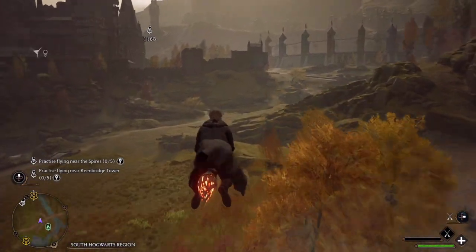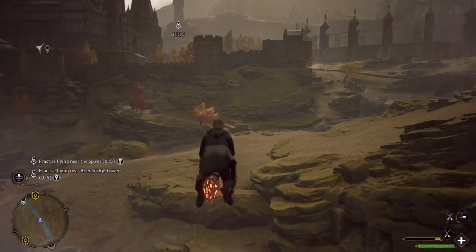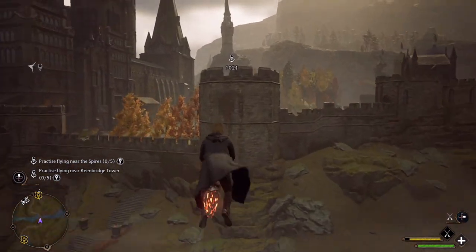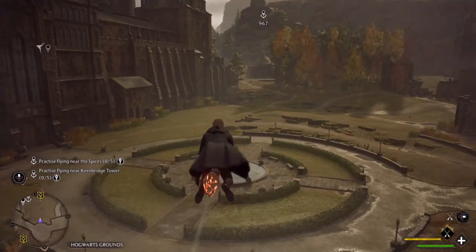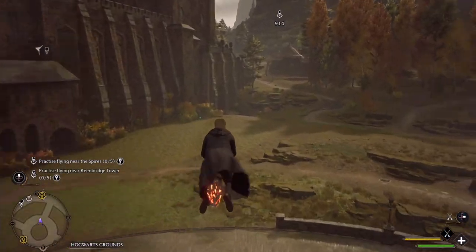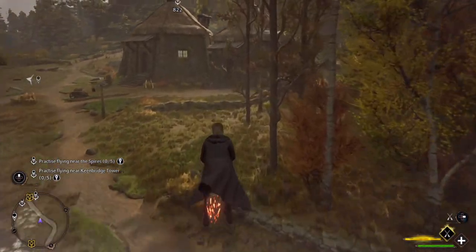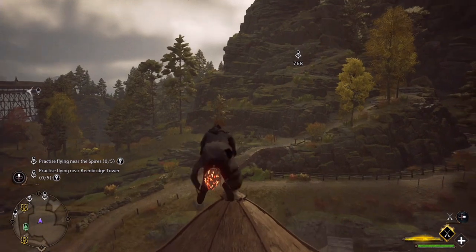After that really sad quest we did last time, let's do something more lighthearted, a little fun. So we're going to do some flying practice thingamajiggies. To do that we need to go here — there are two different locations. We need to practice flying near the spires and near the Cambridge Tower. It's one of the professor's assignments. And if we do this, we'll learn a new spell, which is awesome. We can collect them all. Super spells.